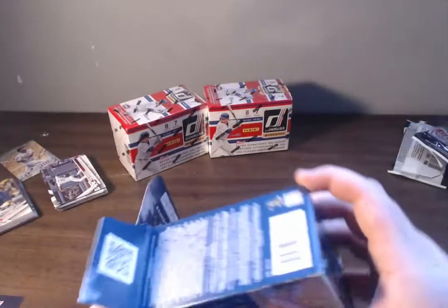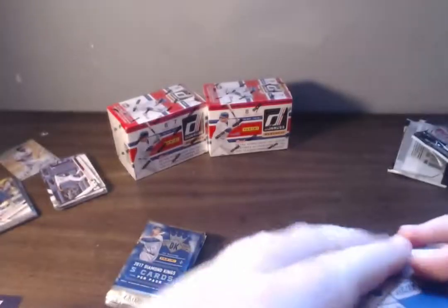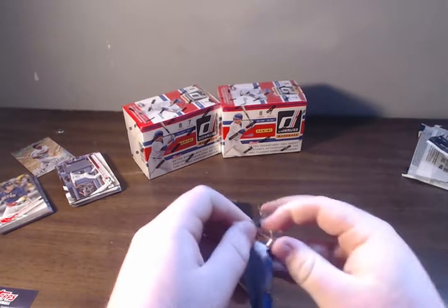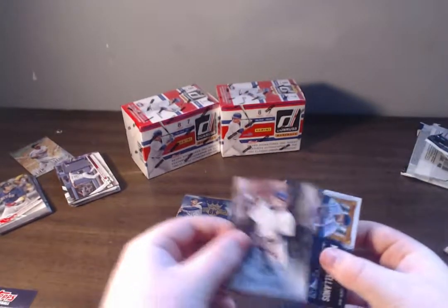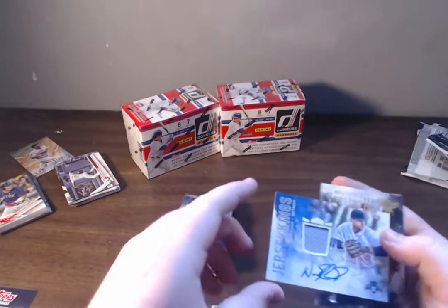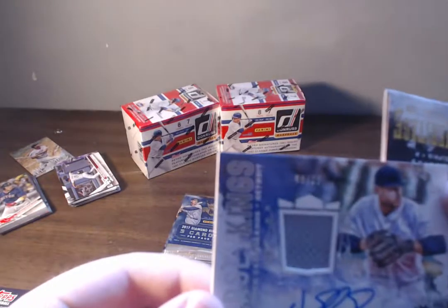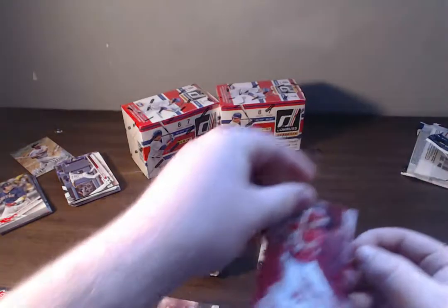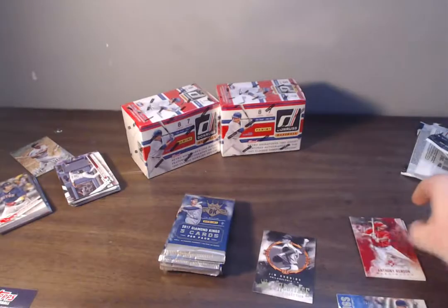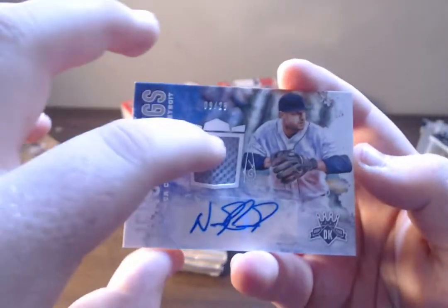Here we go — this is going to be seven packs, five cards per pack. Getting into this Diamond Kings opening. Anthony Rizzo, Honus Wagner, Nick Castellanos — on-card jersey auto, numbered out of 25. That is a sick pull! Oh my, that is an insane pull out of a blaster, numbered at 25. Insane pull. Wow. Then we got a Jim Bunning, Anthony Rendon. That is an insane Nick Castellanos pull. Numbered nine of 25 — jersey card auto.